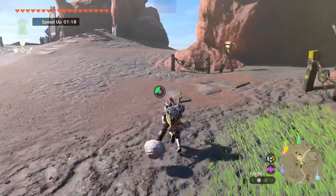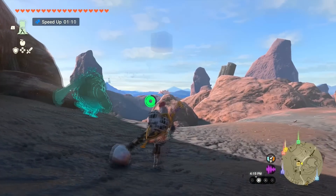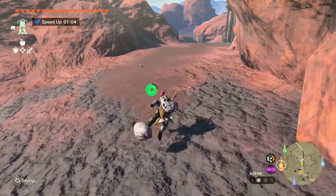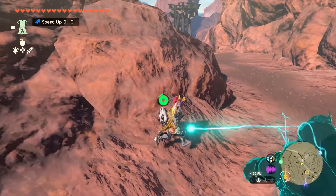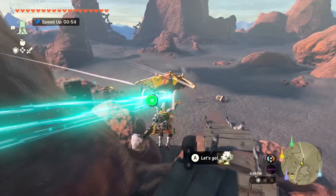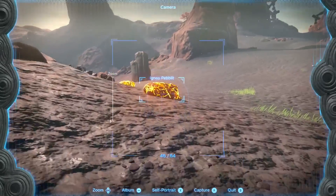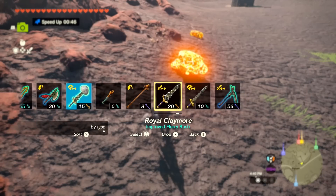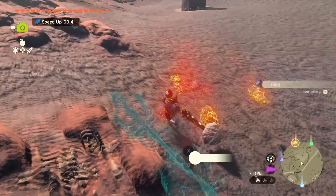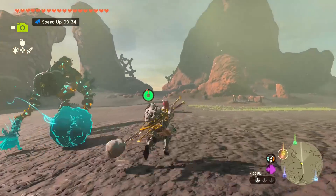We'll just run past the bokoblin HQ because we really haven't been north of this spot, so this is where it's all going to be new. I do see one of those trees - if we put an apple there that should be something. And that big cube in the sky is still a mystery to me. Whoa - these are little lava rock guys, the igneo pebblits. Let's use the claymore - there we go, we get some flint from that one.